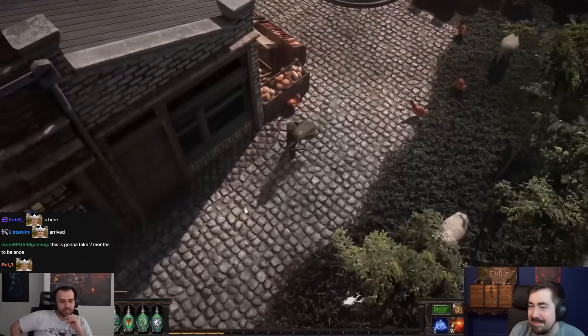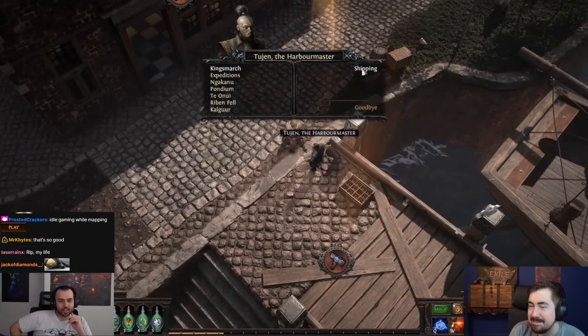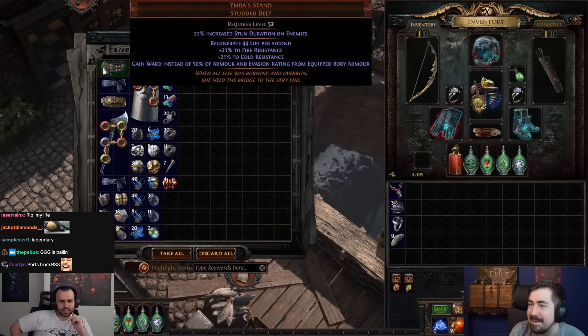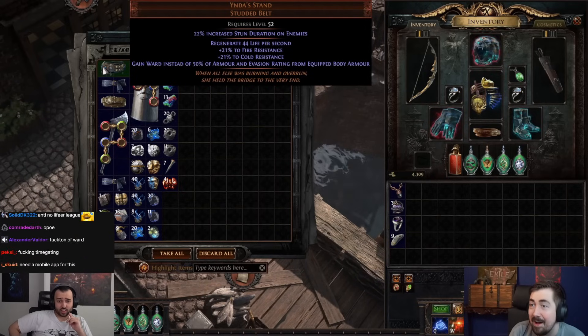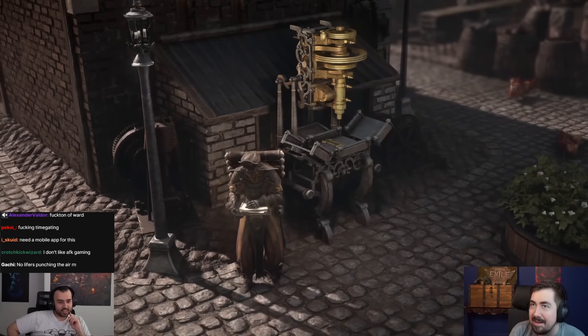When your shipment has returned or met its demise, you'll get notified and at your leisure you can return to town to collect your rewards. Our shipment returned safely — they've sent us a unique item alongside our rewards, perhaps hoping to secure us as a loyal customer.